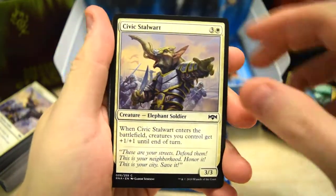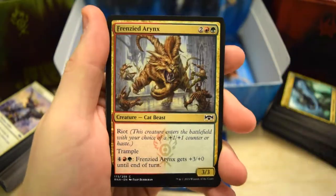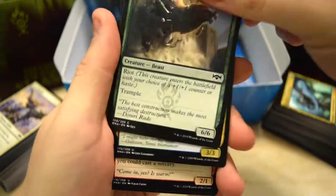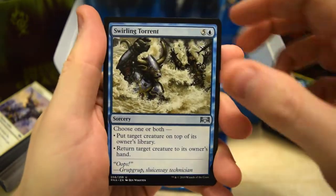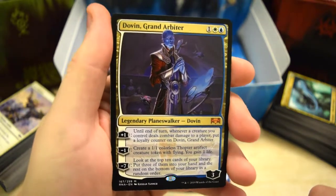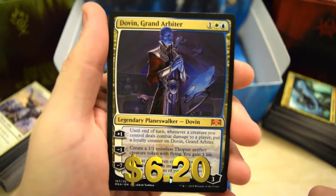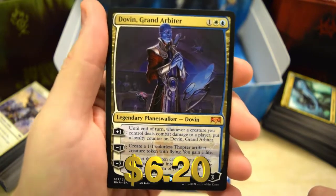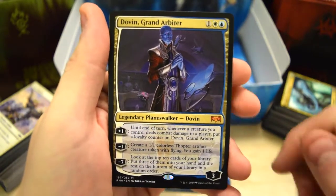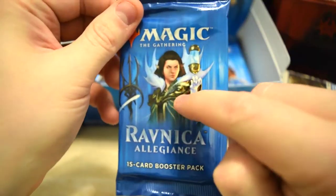Still need to get a Planeswalker in this thing — let's see if we can get it. We've got our Planeswalker! We've got Dovin, Grand Arbiter. Not the best Planeswalker in the set but he's halfway decent, goes for a few bucks. After all, it is a Planeswalker — good pull. Let's keep the magic flowing.